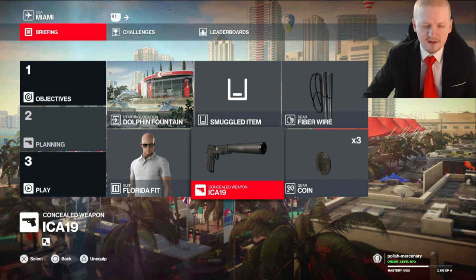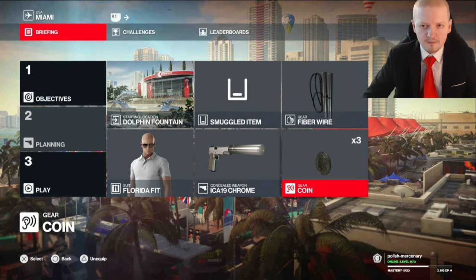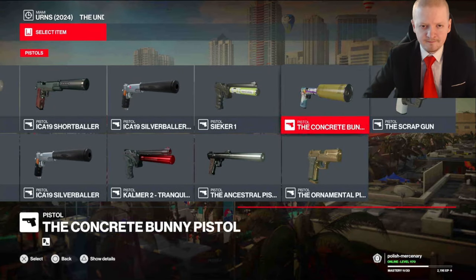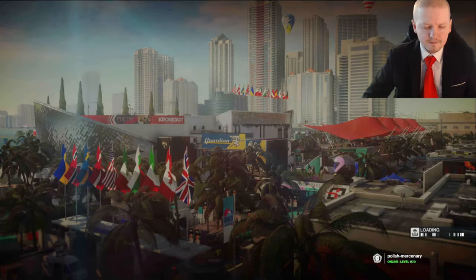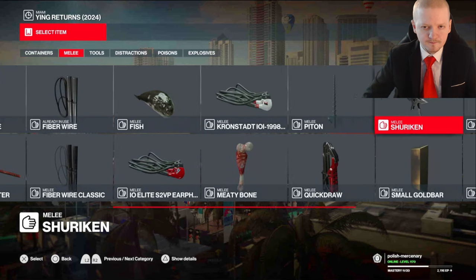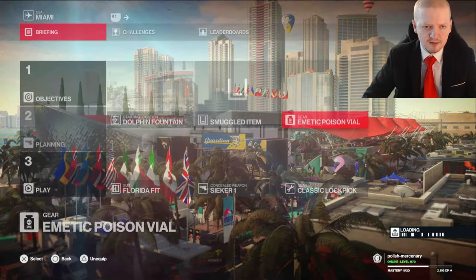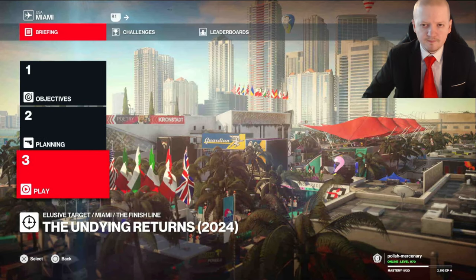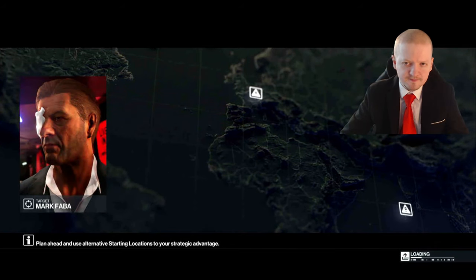Let's look at our gear here. Let's take this. Lockpick. Take this — the Emetic Poison too. Let's do it. Let's get this guy. One chance. Gonna eliminate him.